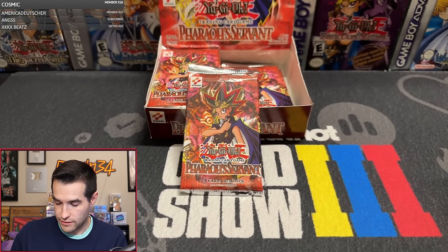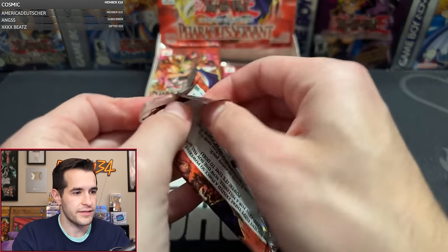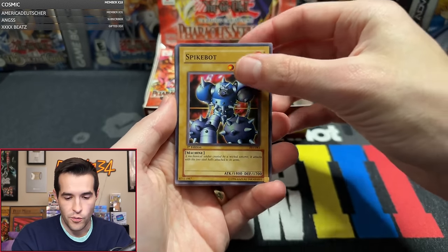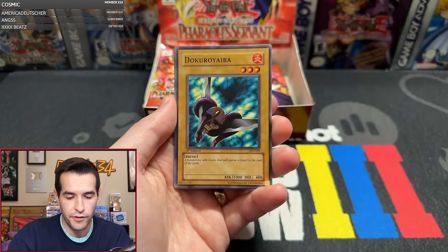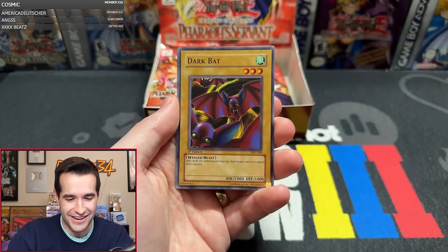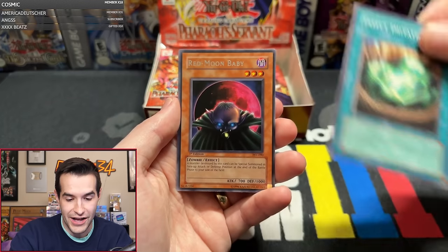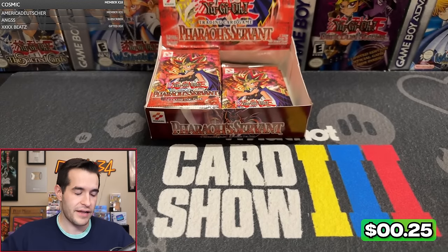Carl Mace, good luck. Will you get our first Ultra or Secret out of the box? We have Spike Bot, Four Star Ladybug, Regulation of the Tribe, Skull Mariner, Doguro Yaiba, Oni Tank Ruxin 34 — there we go! — Dark Bat, Insect Imitation, and Red Moon Baby. So there was an Oni Tank Ruxin 34 in there; that definitely makes it a better pack, even without the big pull.